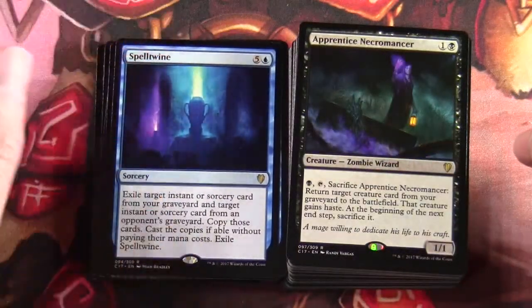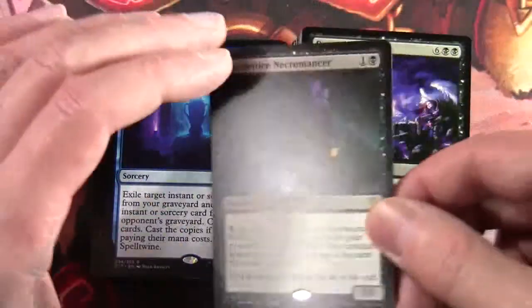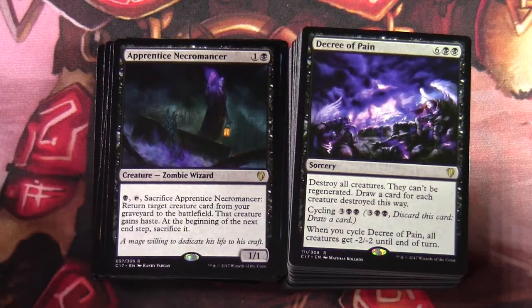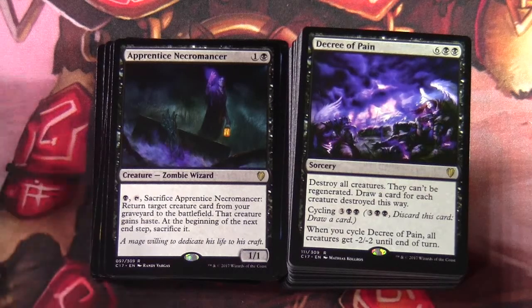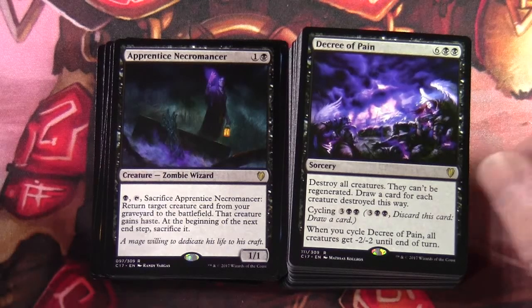Apprentice Necromancer — one black for a 1/1 creature zombie wizard. Black tap: sacrifice Apprentice Necromancer — return target creature card from your graveyard to the battlefield, that creature gains haste, at the beginning of the next end step sacrifice it. Decree of Pain — six two black sorcery: destroy all creatures, they can't be regenerated, draw a card for each creature destroyed. It also has cycling for three two black — when you cycle Decree of Pain, all creatures get minus two minus two until end of turn.